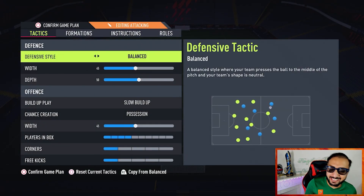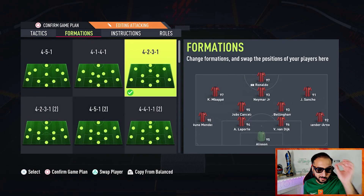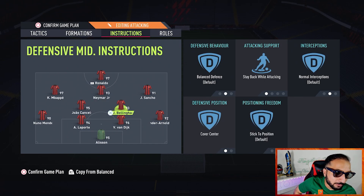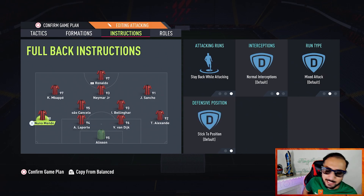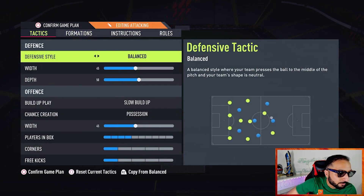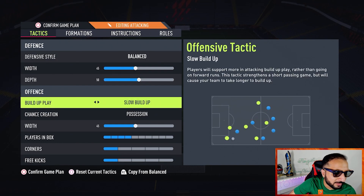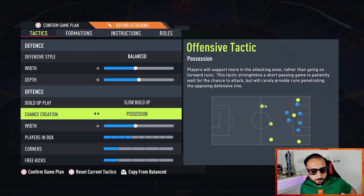The formation I use either when I'm in the lead or when I need to regain composure is the 4-2-3-1 narrow. Instructions: stay forward on the CAM, stay back and cover center on both CDMs, stay back while attacking on LB and RB, LAM and RAM are completely balanced. Tactics: balanced with width 45, depth 50.